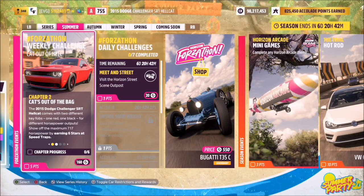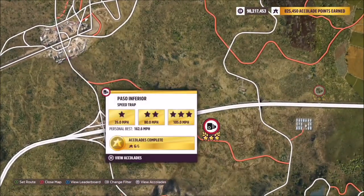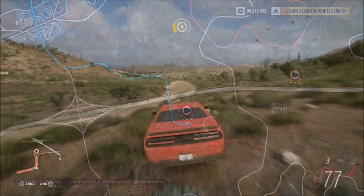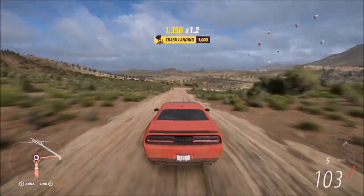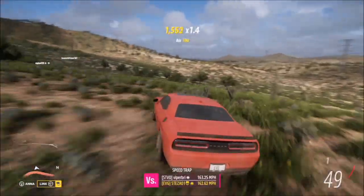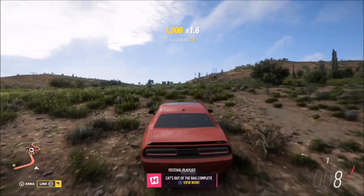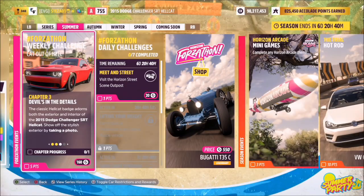The first challenge is super easy — it just wants you to earn six stars at speed traps. To do this, we're going to head over to the Paso Inferior speed trap. The reason I picked this one is three stars is a super low speed of 105 mph, or two stars is only 80. It's a rear-wheel drive drag car effectively on dirt, but don't worry — it's still very easy to complete if you get a decent enough run up. It should only take you two runs for three stars.